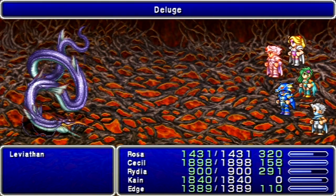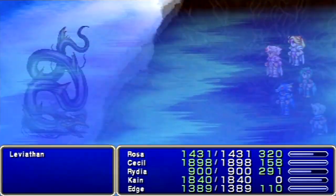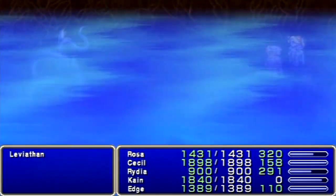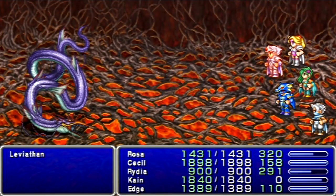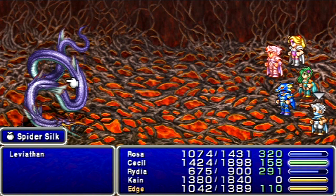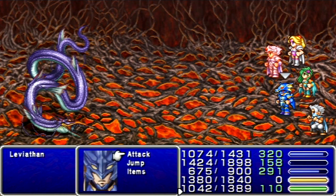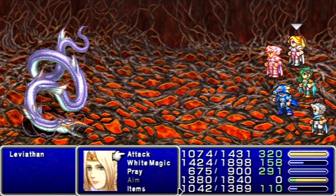Okay, now Leviathan will start out with — I thought it was called Blood, but — okay, a deluge attack. This will kill you unless you do what I'm about to do. First things first, we want to use a Spider Silk on him. I probably should have had Cain with Spider Silk, but whatever.